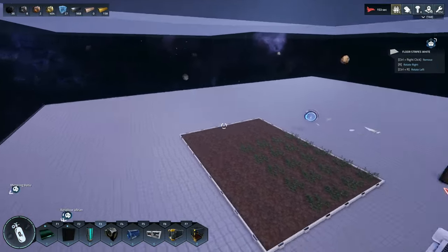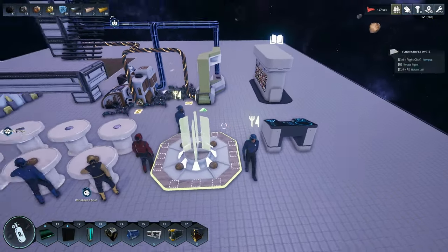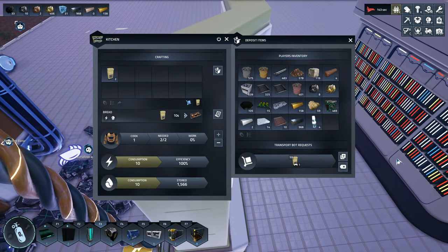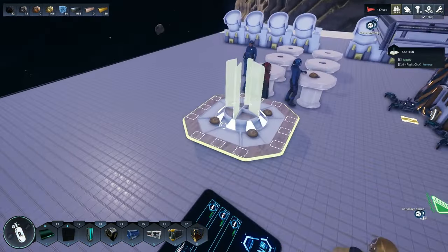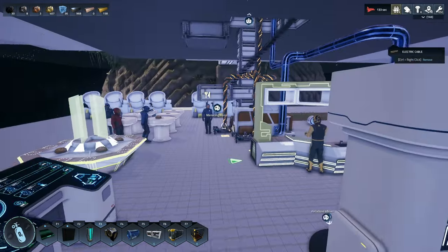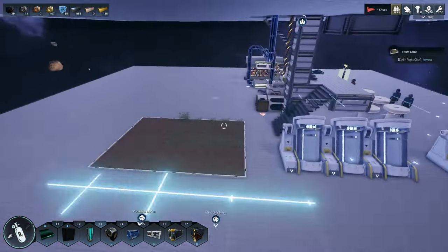I set up this little area down here — this is going to be where the colonists will be hanging out. They've got food now because of this building and the farms. I probably should build more farms just so they continue to have a supply of food. I probably need to train more colonists too because I'm going to need more.